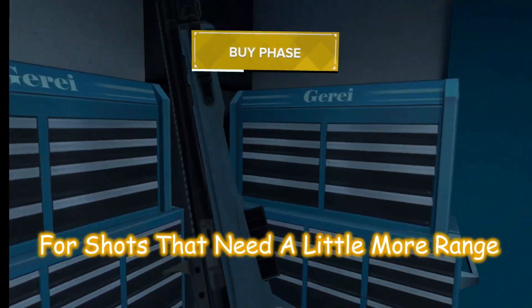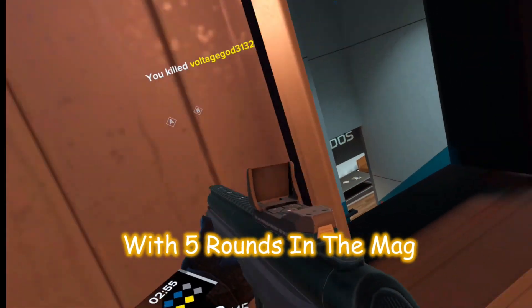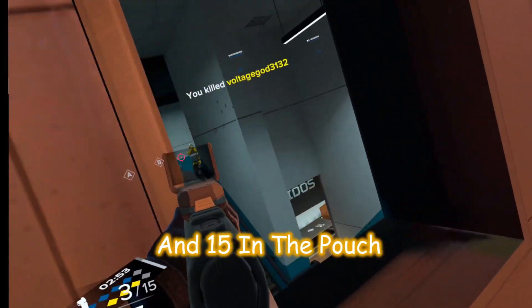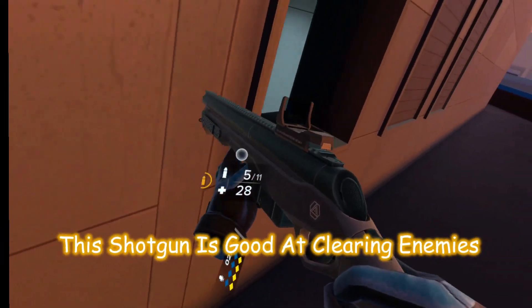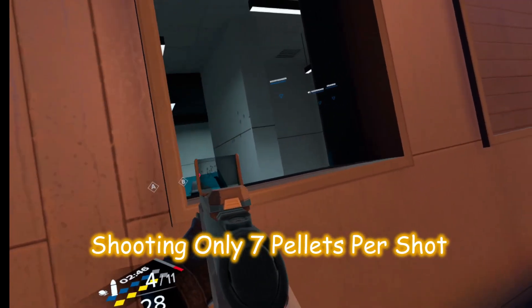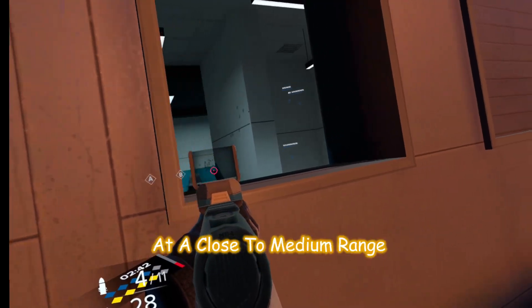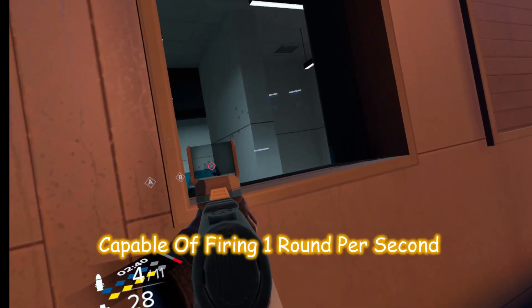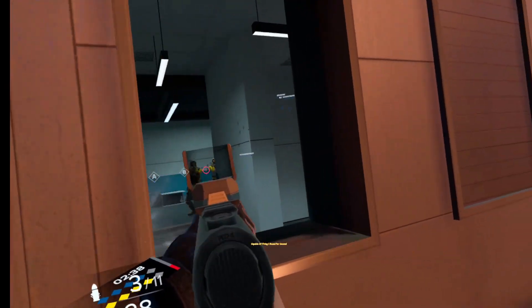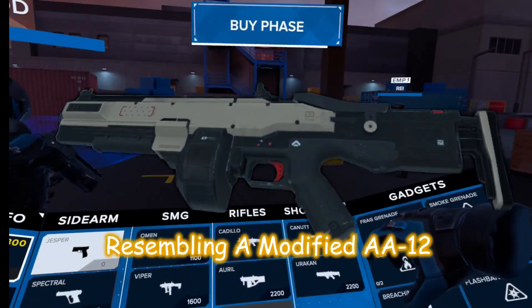Shotguns. The Canute, resembling the Remington 700 Short, is the long-barrel shotgun for shots that need a little more range. The shotgun costs 2100 points with five rounds in the mag and 15 in the pouch. Capable of attaching a laser or a sight, this shotgun is good at clearing enemies one at a time. Shooting only seven pellets per shot, it takes one well-placed shot to the head or chest at close to medium range, capable of firing one round per second.